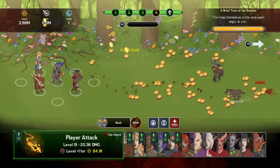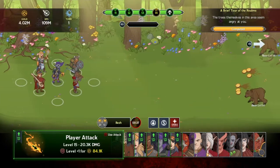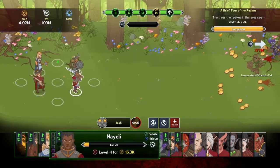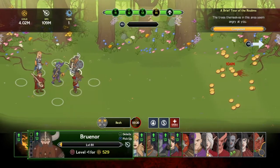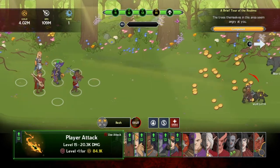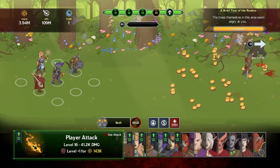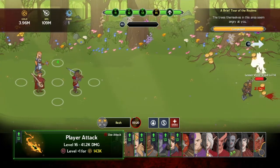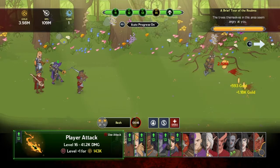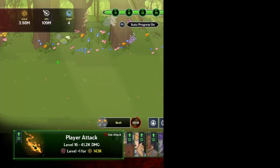Let's collect some stuff and maybe level up a bit. Let's level up player attack - we're going from 20,000 damage per circle hit to 41,000. I hate to just keep farming but for the sake of demonstration I'm going to hold right on the joystick and progress. Let's see what kind of campaign this has.